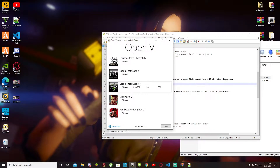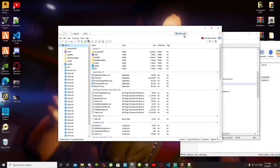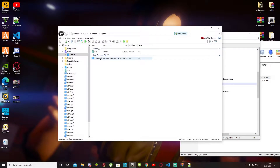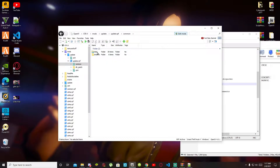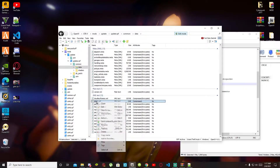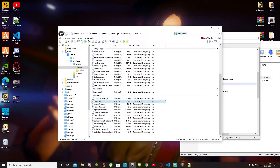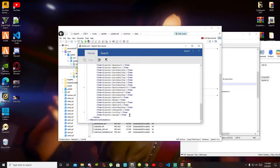In OpenIV, select GTA V Windows. This process will take a few seconds. Once the application is open, go to Edit Mode and select Yes. Head over to your mods folder, go to the update folder, then go to your update.rpf file, go to common, go to data, and scroll right down to the bottom until you see drclist.xml. Hover over the file, right click, and select Edit. Scroll to the bottom, place your cursor next to the last item, press Enter, and paste your code there. Save your application, then double click drclist.xml again to confirm the code is saved.